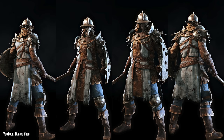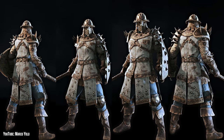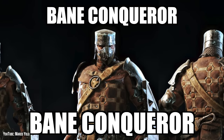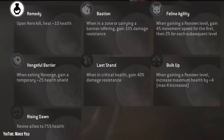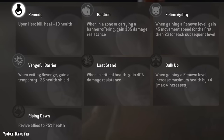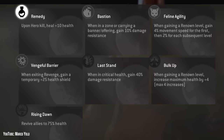In the lore, Conquerors are conscripted criminals, and that comes across really well in their fashion — whether they look like bandits ready to steal your money, or a super villain. The perks Conqueror can get from their gear are Remedy, Bastion, Feline Agility, Vengeful Barrier, Last Stand, Bulk Up, and Rising Dawn. If I could, I'd run Bastion, Vengeful Barrier, and Bulk Up, like I do on Black Prior — it just makes holding down points a little bit easier.